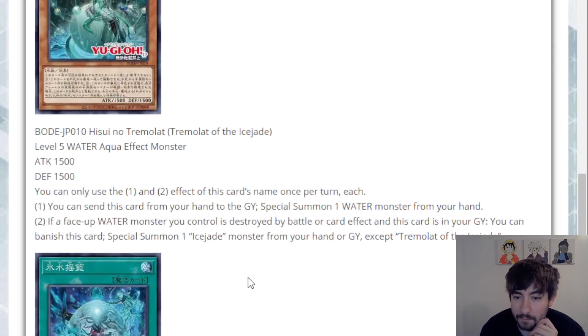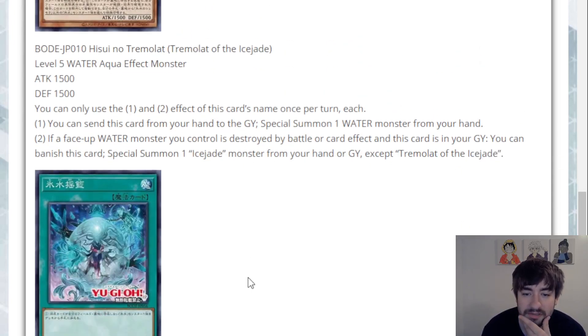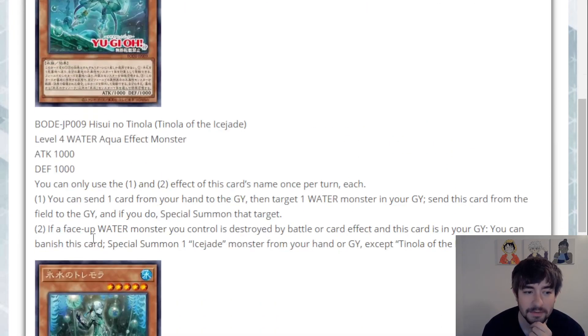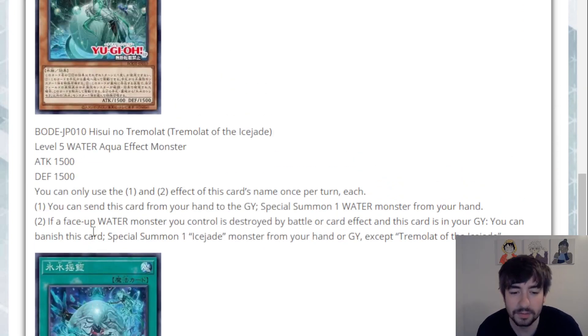Last monster is Tremolot of the Ice Jade — a Level 5 Water Aqua Effect Monster with 1500 attack and 1500 defense. Both effects are hard once per turns. First effect: you can send this card from your hand to the grave to special summon a Water monster from your hand. Second effect: if a Water monster you control is destroyed by battle or card effect and this card is in the grave, you can banish this card to special summon an Ice Jade from hand or grave. This one's kind of a two-for-one — you're using two cards to get one monster out — but it does help you extend.